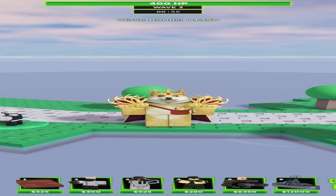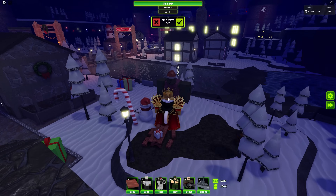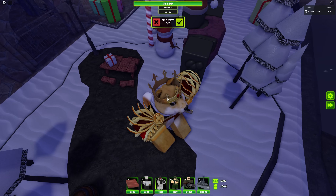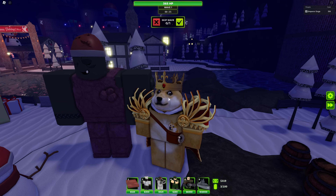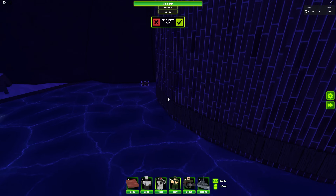TDX maps are awesome, right? They're super detailed and you can just tell how much effort has been put into them. Well, most of them anyway. But in today's video I just want to kind of focus on some cool little Easter eggs on the map. One fun fact about Secret Forest: this guy over here, big man guy, super naughty, just kind of chillin in his default pose. I'm not quite sure what it's all about, but he's just there.